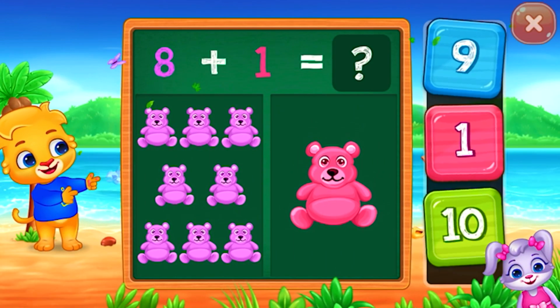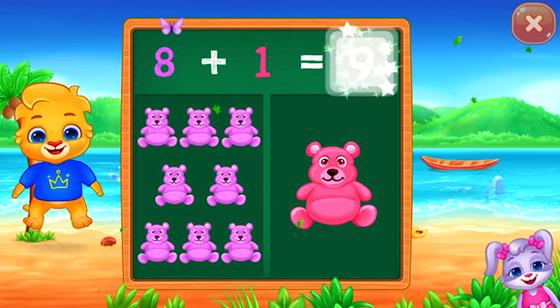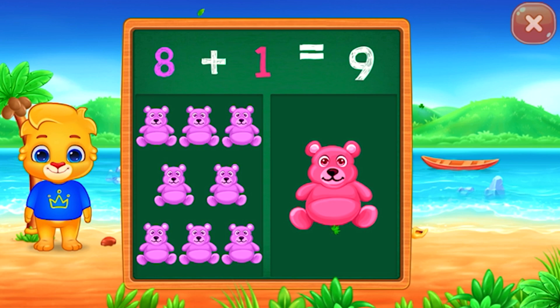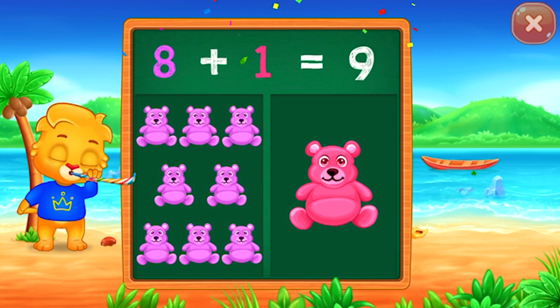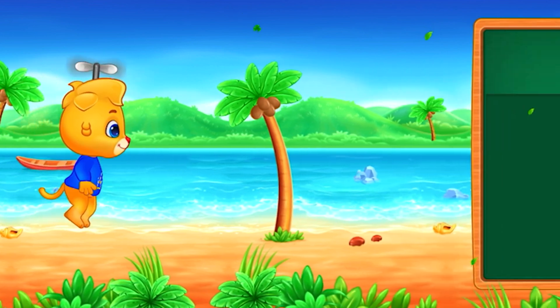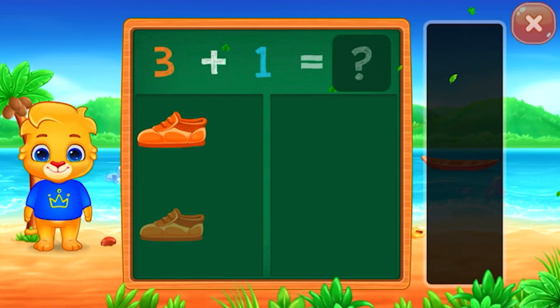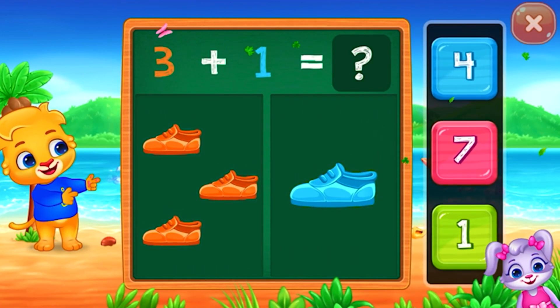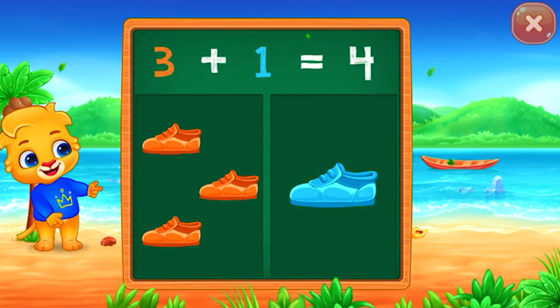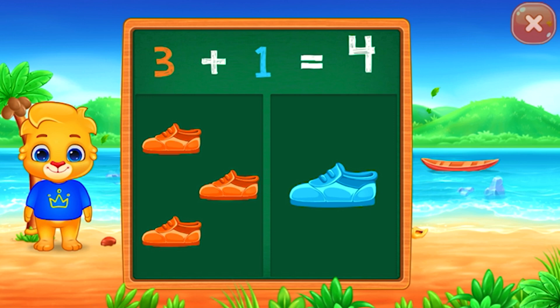Teddy bears. Nine. Eight plus one equals nine. Shoes. Four. Woohoo! Three plus one equals four.